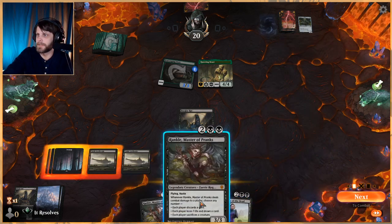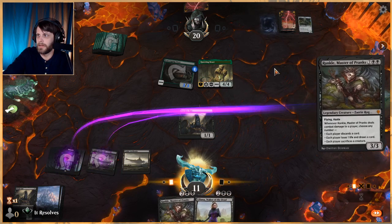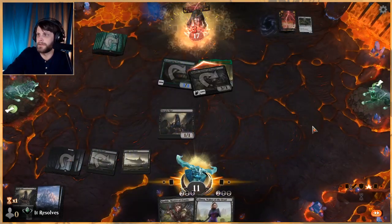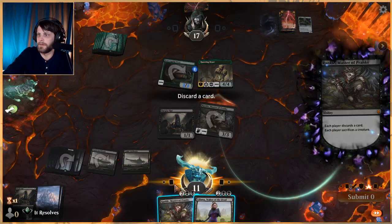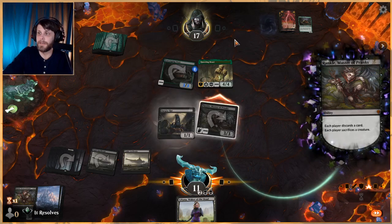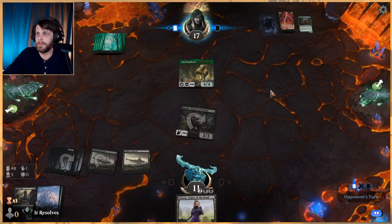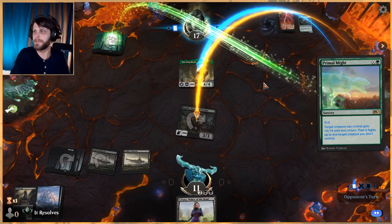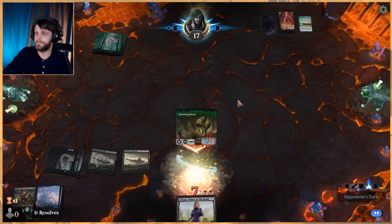This is interesting — I kind of like this. Let's get a couple of damage in: each player sacs a creature and discards a card. We're going to get rid of Rankle and the Burglar Rat; they have to get rid of one of their two frankly very good threats. Scavenging Ooze — that works. Now Lily can take care of the Questing Beast as soon as we get her out, which hopefully puts us in a decent position.